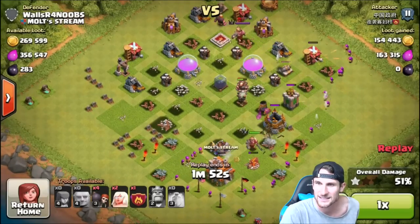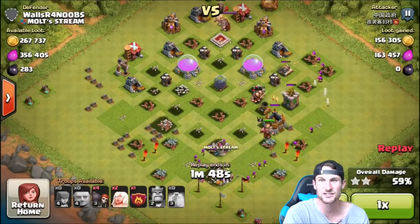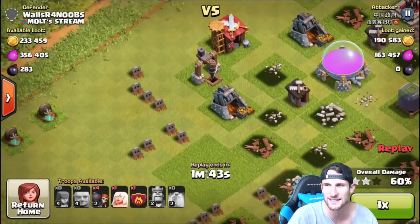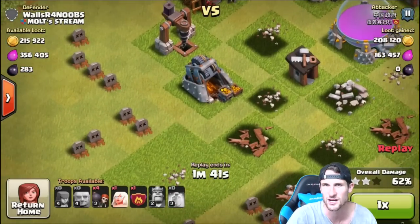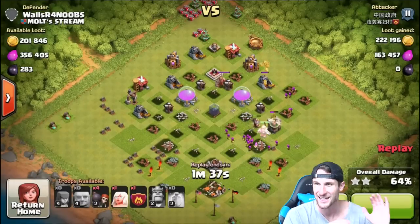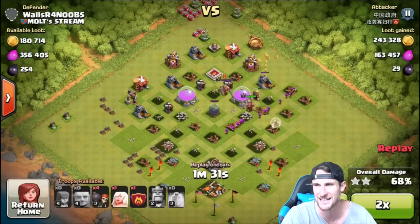There goes some of the giants. How does he only get 99%? That's ridiculous. He doesn't run out of time. There goes the Town Hall. He's got to just miss a building. What building do we want to guess he misses? I'm going to guess that he doesn't get this gold storage right here. That's what I'm guessing. Let's see what happens — we'll fast forward just a little bit for the sake of time.